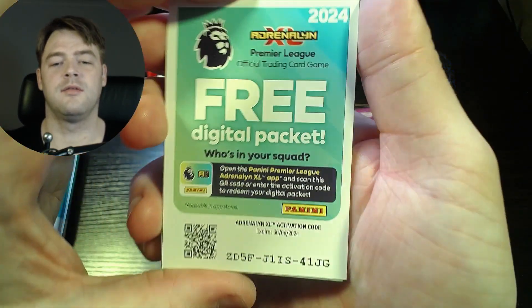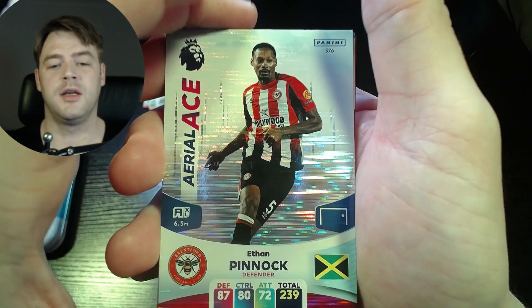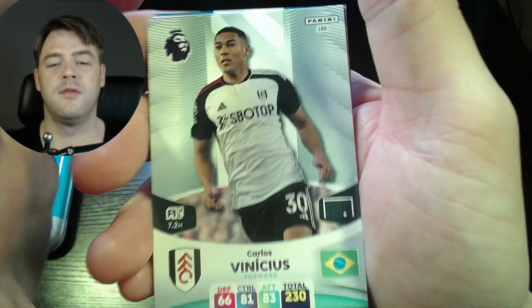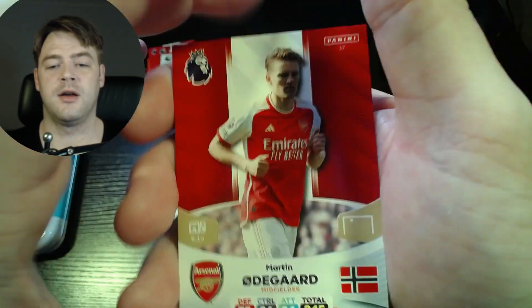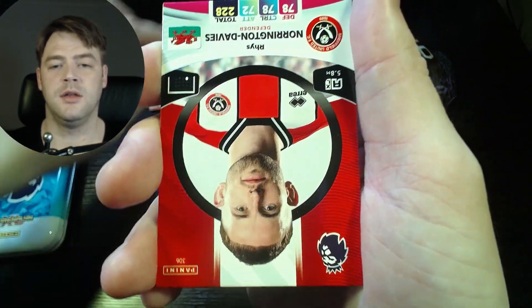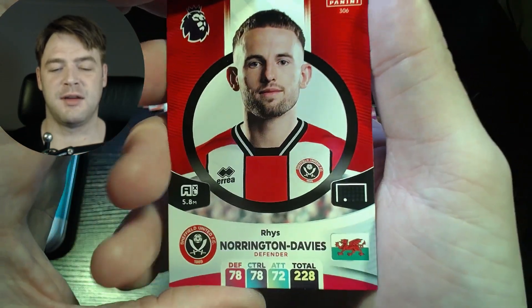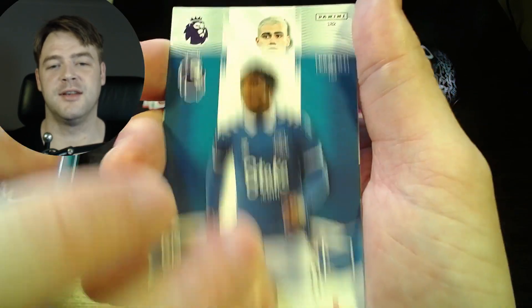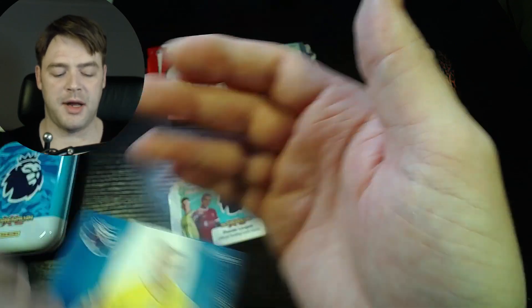We have a co-card — whoever gets it, good luck. We have Ethan Pinnock for Brentford, Carlos Vinicius for Fulham, Martin Odegaard for Arsenal, and Reece Norrington-Davies for Sheffield United. Then we have Damari Gray for Everton, Andres Pereira for Fulham, and Jordan Steele for Brighton. Pack number three of seven now.